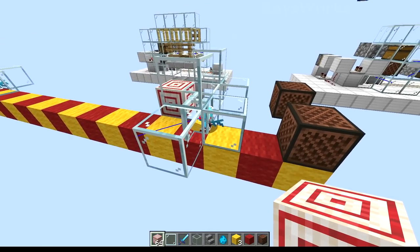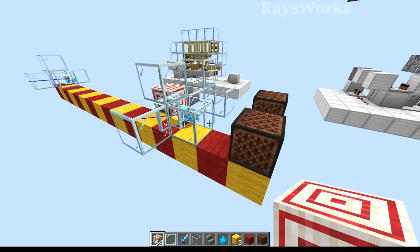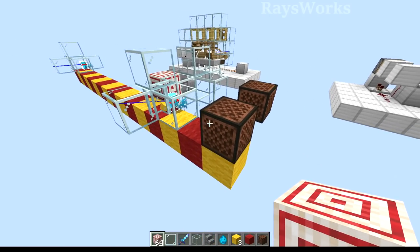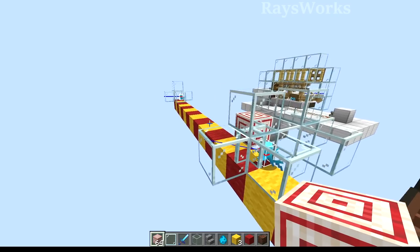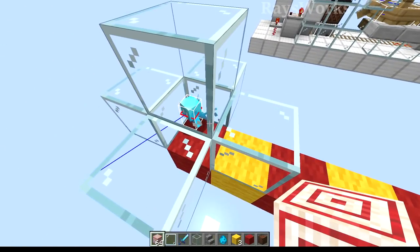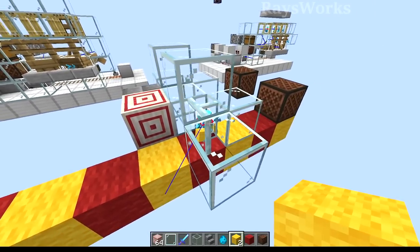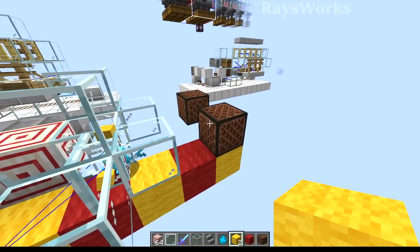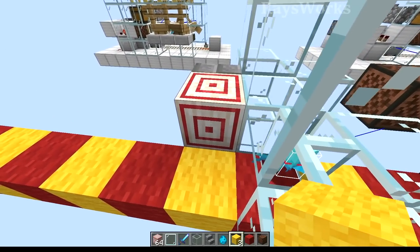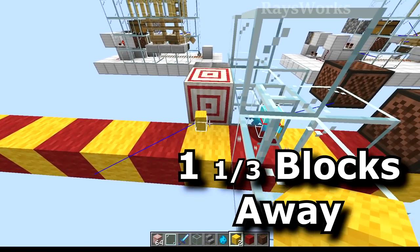What makes a compact allay item sorter so difficult is that allays can actually listen to note blocks and connect with them up to 16 blocks away. So that allay way over there can actually connect with this note block. But despite being connected up to it, it wouldn't actually be able to drop its items over there because it's stuck over here. The allays actually have to be relatively close, around three blocks away, in order to actually drop their items off at the appropriate note block. The next difficulty is how far they can actually pick up items, which is an even smaller distance — they can only pick up items within one and a third blocks away from them.